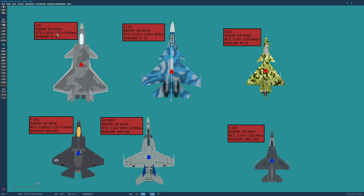The J-15 has a radar cross-section of 5 meters squared - visible at over 100 miles by AWACS and AESA radars - and uses the PL-15. The J-10C has an AESA radar, RCS of 3.5 meters squared, visible at about 100 miles, using the PL-15. The F-35C has an AESA radar, critical RCS of 0.005 meters squared - visible at only 15 plus or minus 5 nautical miles - using the AIM-260.